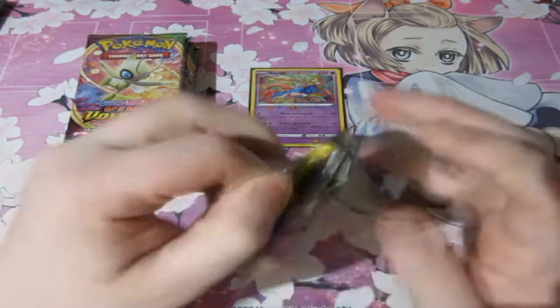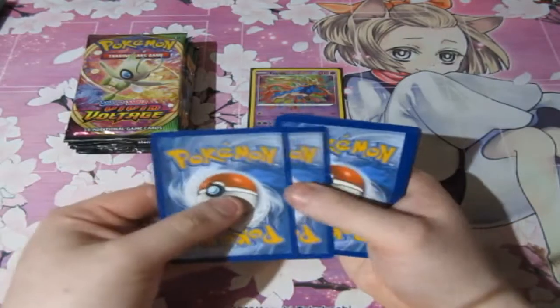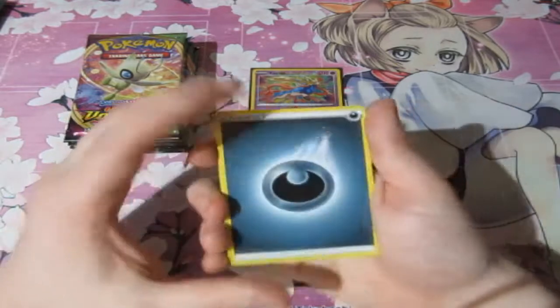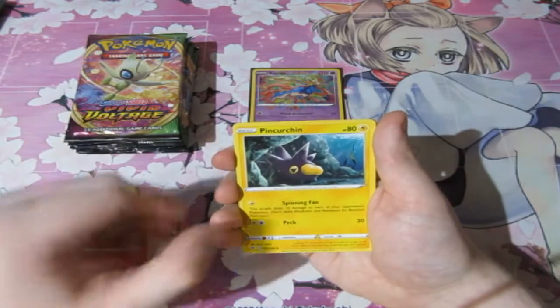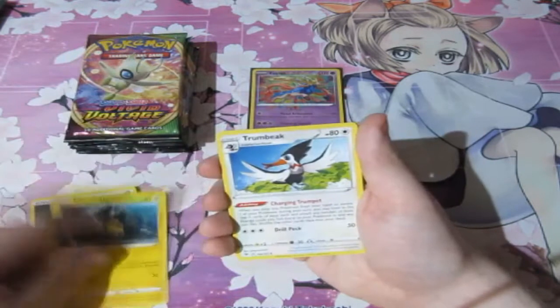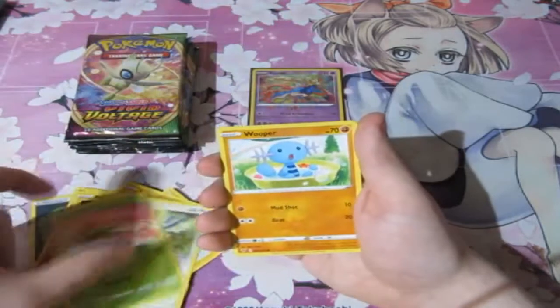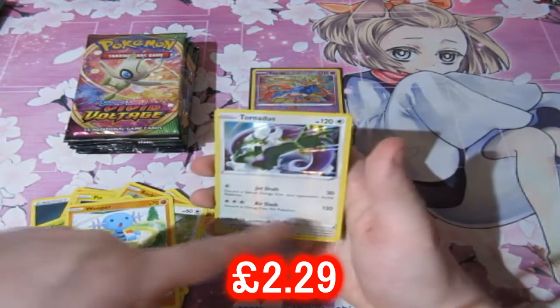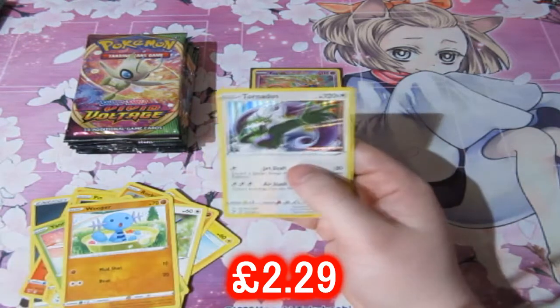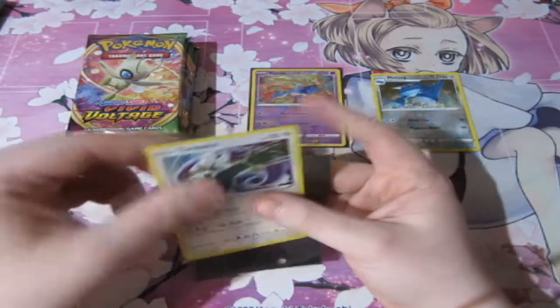This pack does not want to open, so it probably might have something good in it. Let's hope it does. We got ourselves a Darkness Energy, Charmedian, a Chinchino, a Sea Urchin, a Trumbeak, Voltorb, Rockruff, Taillow, Yanma, Wooper, a Mewtwo, and a Tornadus holo — the holo is actually leaking through the actual card, which is quite cool. Tornadus, don't have you yet, so that's awesome. Definitely putting you in my sleeve.